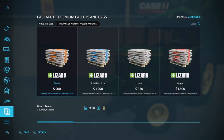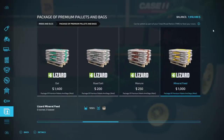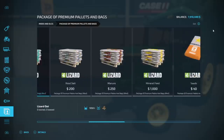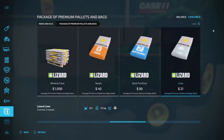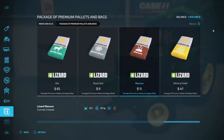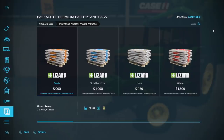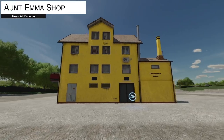A similar pack but with different contents is the Package of Premium Pallets and Bags. In here we have seeds, solid fertilizer, lime, wheat, pig food, oats, road salt, manure, mineral feed, plus small bags of all of those as well. Prices are proportional — pallets are 10,500 liters and bags are 50 liters. Slottage is two slots for pallets and one slot for bags.